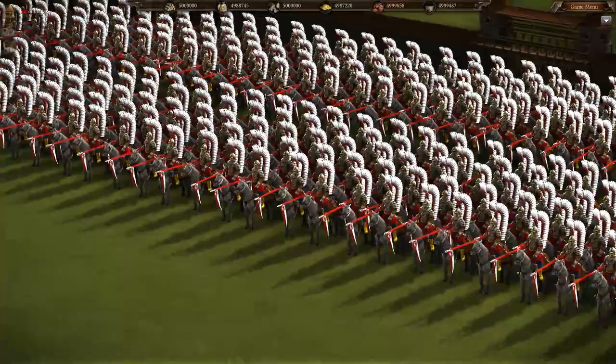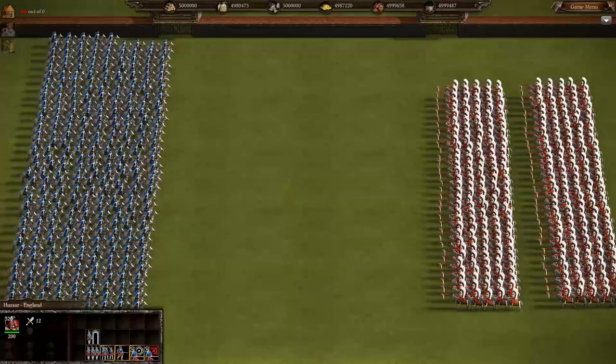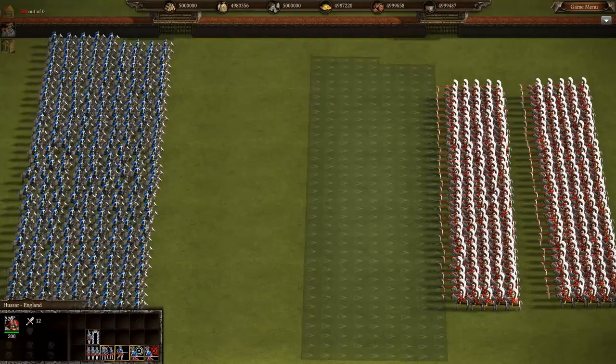And that is regular cavalry, normal Hussars, and Crusaders. We're gonna start by facing the Winged Hussars against normal Hussars. The Winged Hussars are on the right side.